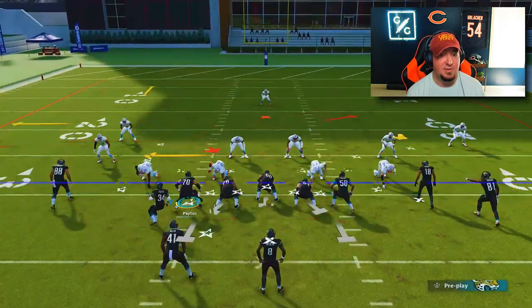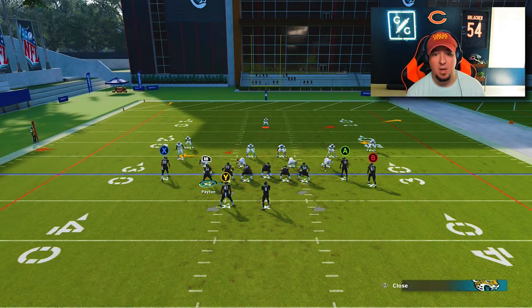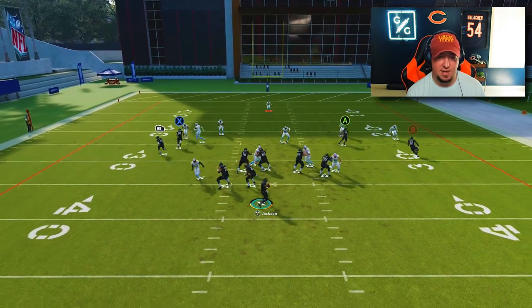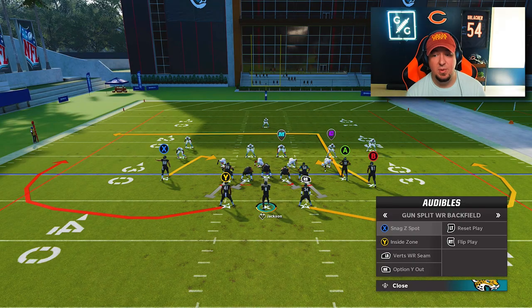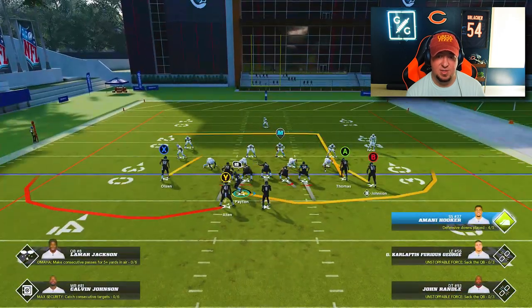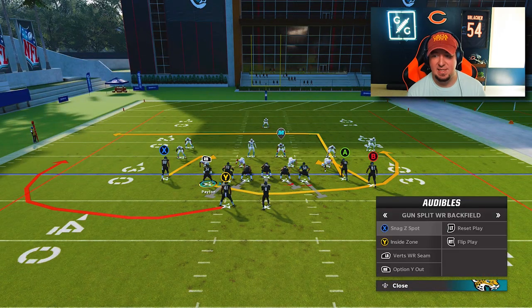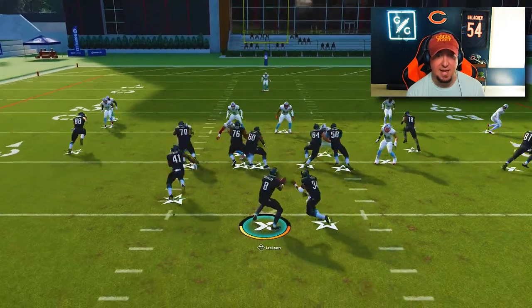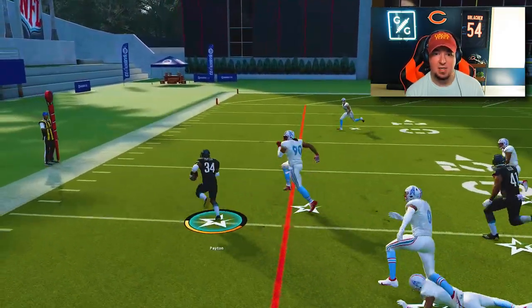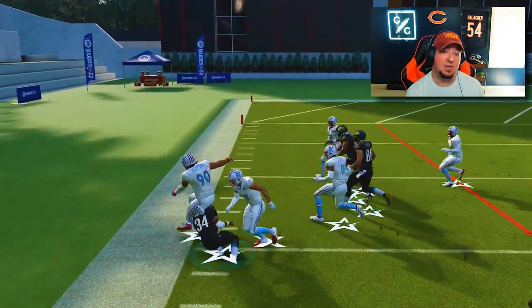You obviously also have the ability to utilize wheel routes, and you can put guys on routes before you motion out, mixing in different route combos. You can also motion them up and snap the ball before you motion them back — mix up your snap timing. In a situation like this, your opponent thinks it's a pass play, but you audible back into the inside zone — they still think it's a pass — and you snap the ball inside zone to the outside, catch the corner, and 16 yards later you've got a first down. Utilize this concept to take your opponent off your scent from your main offense.